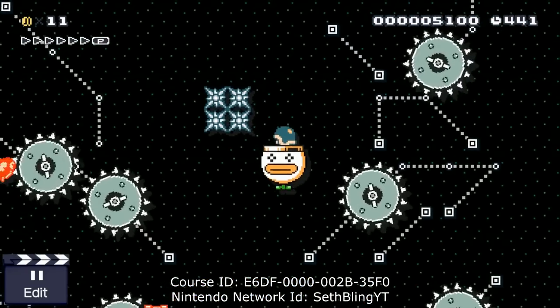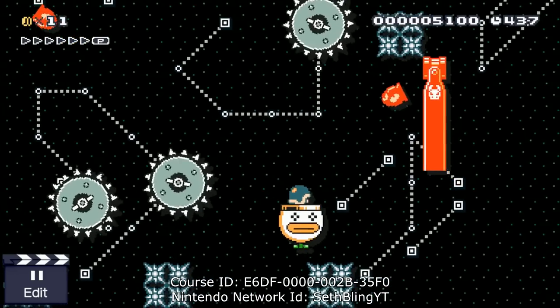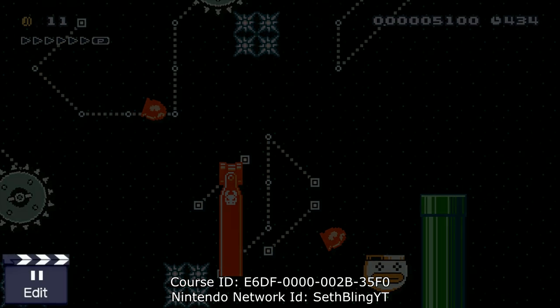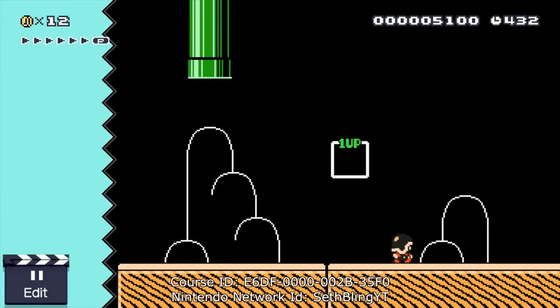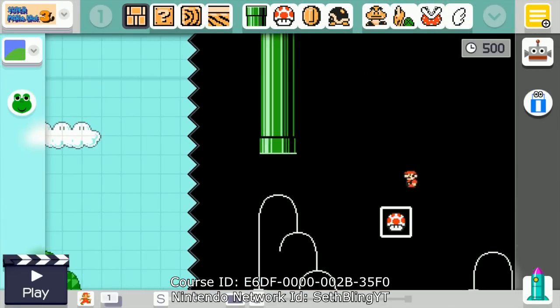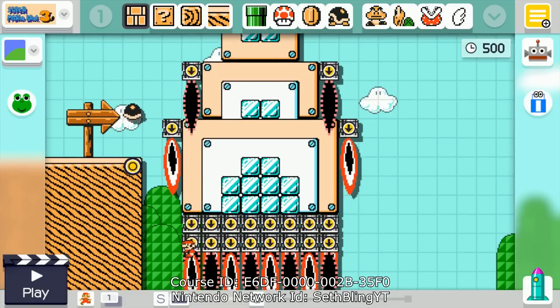There's this bit where these are actually constellations — these are the signs of the Zodiac. And we get to the end of the level, climb this giant pipe all the way back down to planet Earth where we can finish it up. Let's go back into edit mode, because it will automatically happen. We can go ahead and look around the map a bit, and I can show you more detail about all those things.